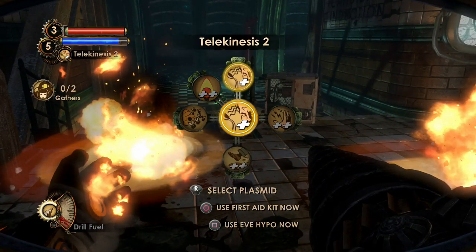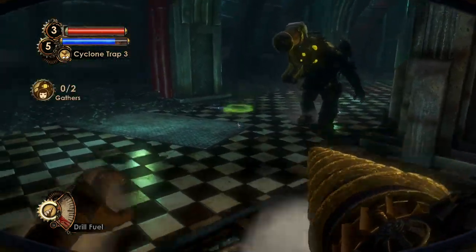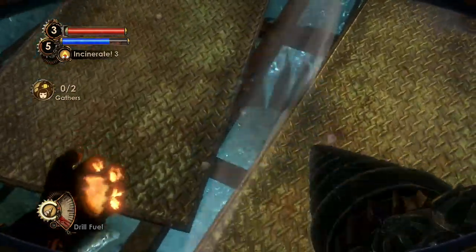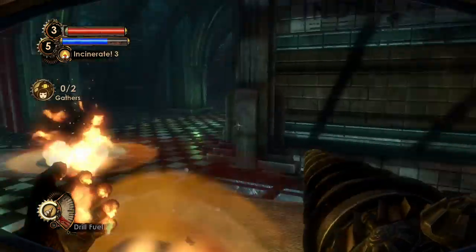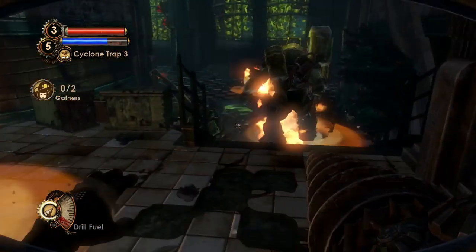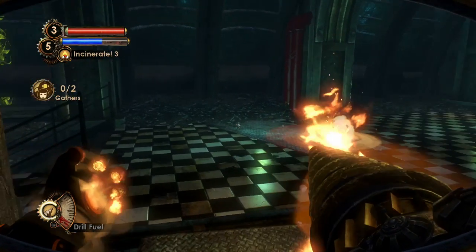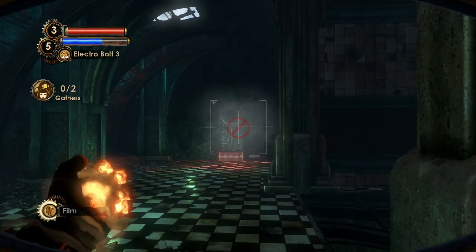Somebody just wandered into my traps — you shouldn't do that. Wait, where do you come from? Is that Mark? No, Mark is dead. Let's just combine fire traps and add insect swarm to the mix, because it's really powerful combined with other effects. Then we're going to use Incinerate for that fire stream.